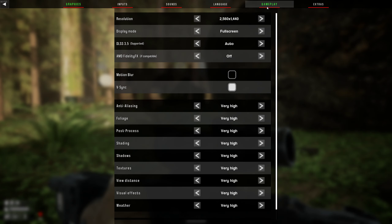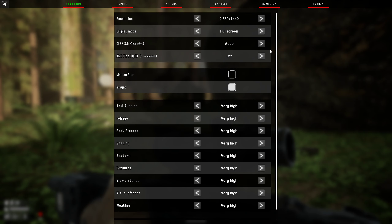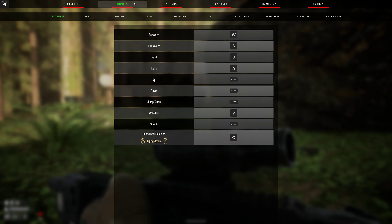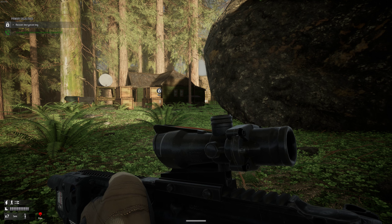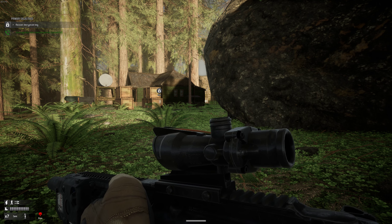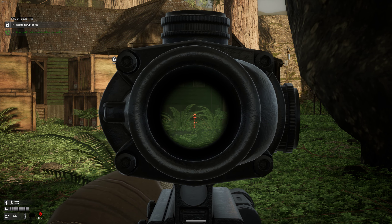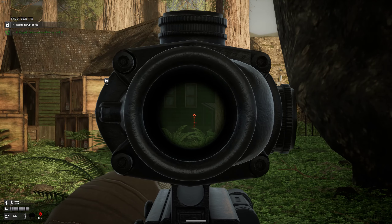I'm going to switch to options for a second — this is all the graphics settings. Unlike some early access games I've gotten recently where the frame rates were awful, this one has a very good frame rate even with all graphics set to high. You can set between auto and semi — that's what I'm doing right now. I could have sworn there was a setting that changed which sight you were using, but I can't find the button.